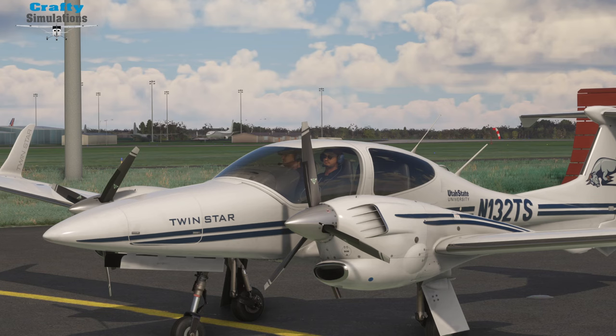You might be wondering where I get these repaints from. If you purchase the Cows DA42 through Orbex, there is a freeware pack of textures that cover the training schools that use the DA42, and these are based all around the world. I fly the Leading Edge Aviation DA42, based in the UK. This one is Utah State University, which is based — would you believe — in Utah, which is in America. There are lots of other textures there, all training schools.